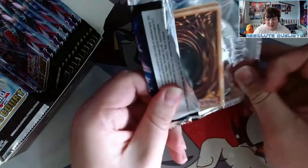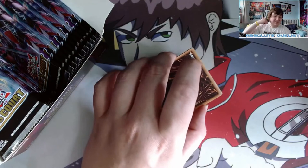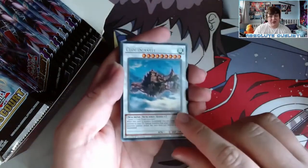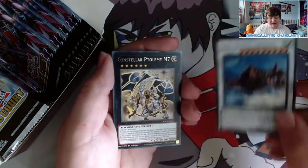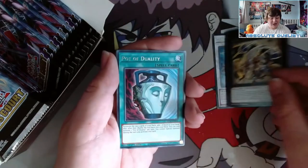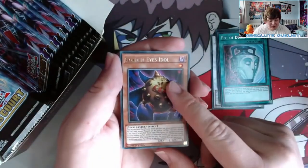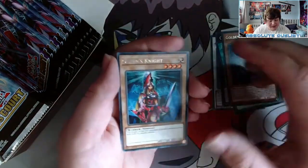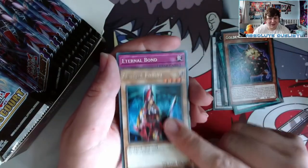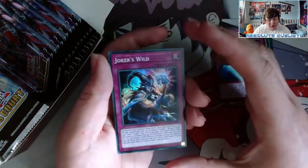I would also like to pull at least a collector's rare because that makes back the box — these boxes don't really have great value from just three ultra rares. We start with a Cloud Castle, not bad, nice reprint. M7 — I don't like it as a common, I prefer my secret. Pot of Duality, really good reprint. Golden Eyes Idol, which is actually a new import card that came in King's Court. And Queen's Knight. Eternal Bond, a photon card.